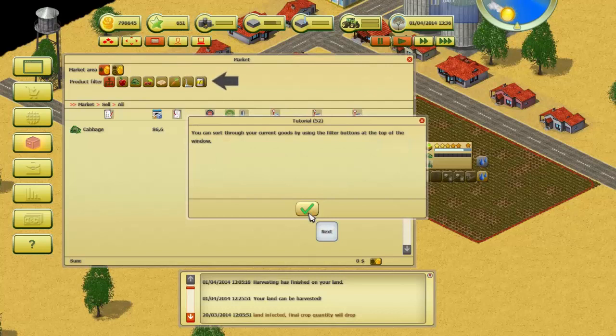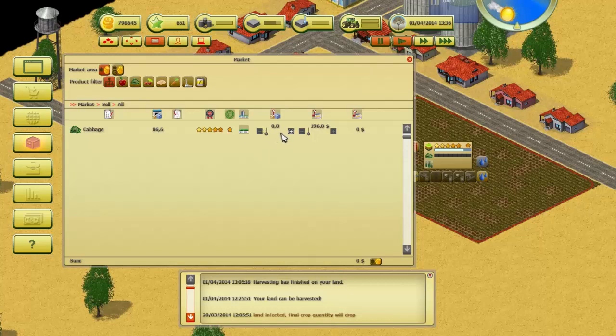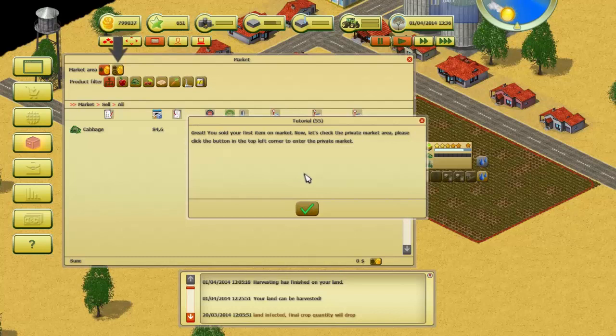You can sort through your current goods using the filter buttons at the top of this window. In the main market area you can see up to 10 items of data at one time. Every row reveals information about a product including how much that item will sell per tonne, and you can set the selling quantity with the scrolling bar. Please set the quantity of your cabbage to 2, check the sell price, and then use the sell button at the bottom of the window. You've sold your first item on the market!